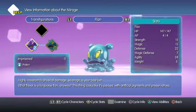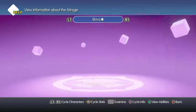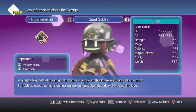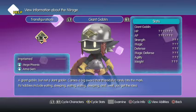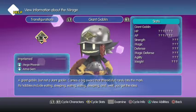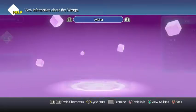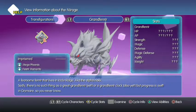There's the shark wool. Here's normal Ifrit, normal Shiva. And a giant goblin — a giant goblin, but not a giant goblin. Carries a big sword that rarely hits its mark. His hobbies include eating, sleeping, eating, eating, sleeping — you get the idea. That makes me think we can probably catch one, just because it's in here. And there's Sildra — Ferris's best friend and her ship's primary means of motion. Does that mean her ship is a sea chariot? There won't be any tearful beach goodbyes on this adventure. There's Grand Fenrir — a fearsome Fenrir that lives in Icicle Ridge, aka the Alphanac. Sadly there's no such thing as a Great Grand Fenrir yet, but progress is swift in Grimoire, so you never know.